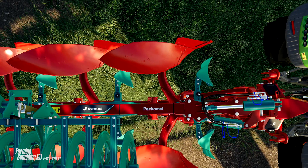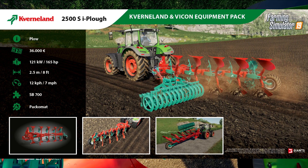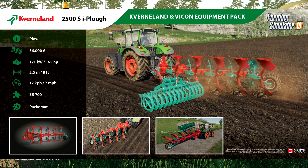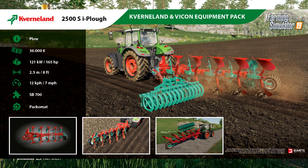First one this week is the Cavernland 2500 SI plow, and this is a unique plow in the sense that you can use a piece with it that will cultivate the ground at the same time. So it'll cultivate alongside the plow, so you're plowing and cultivating simultaneously.